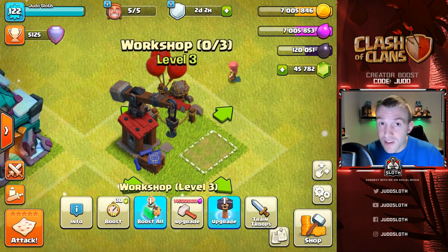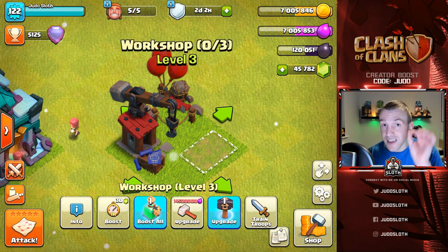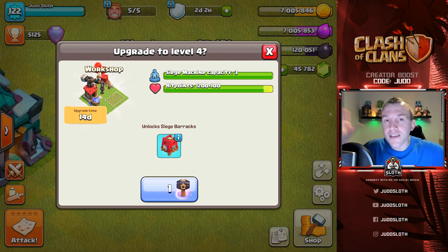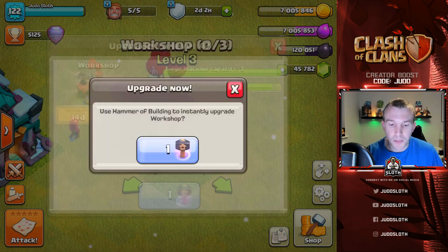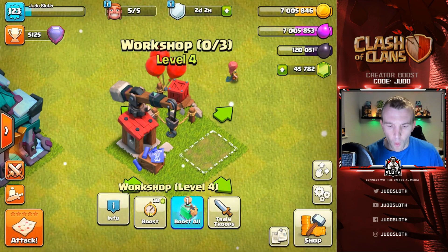Let's go ahead and upgrade the siege workshop to level 4. By the way, this is the developer build, which means any statistics you see — upgrade costs, training times, damage, anything like that — is still subject to change before the update comes out. We get access to the developer build to showcase the sneak peeks, but things can still change. So let's upgrade the siege barracks to level 4.